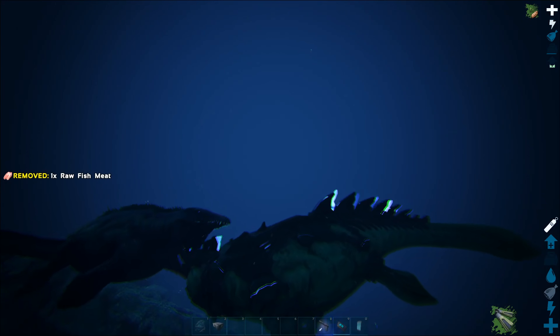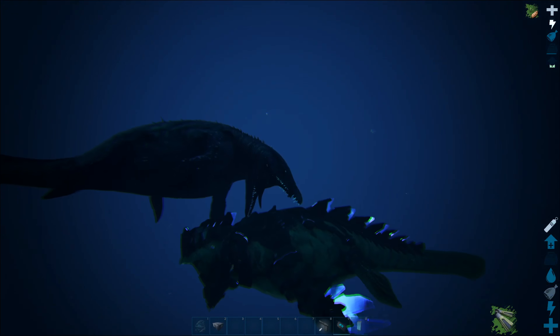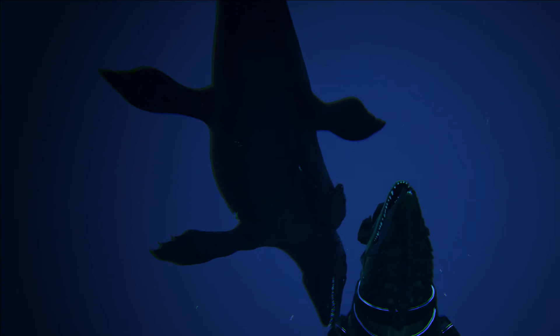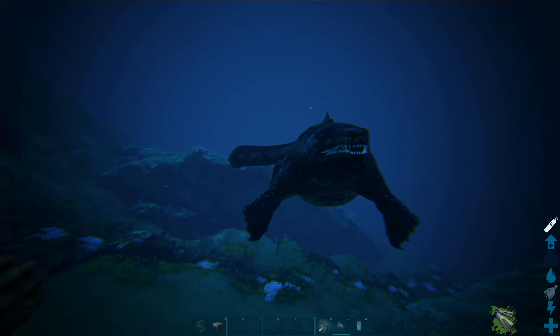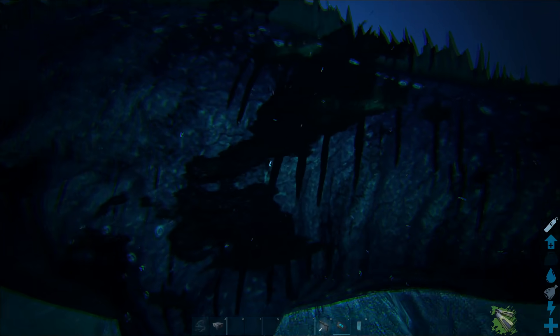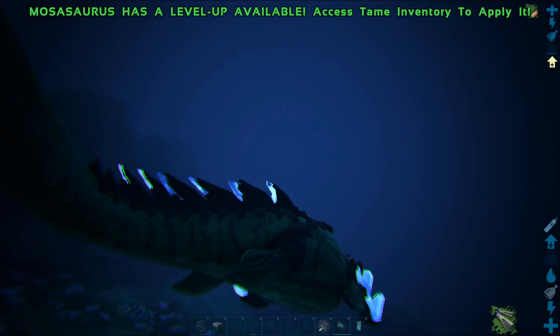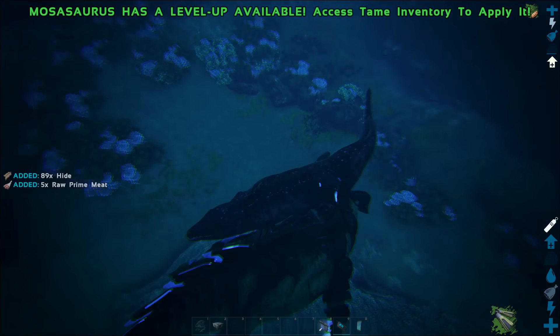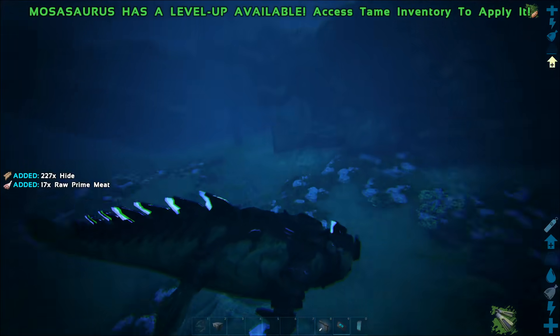Of all the aquatic creatures you can tame, the mosasaurus has the highest damage, highest health, highest weight capacity, and highest movement speed. Mosasaurus drop firework flare gun skins on death. Mosasaurus can also gather prime meat, raw meat, and hide at a much better efficiency than metal tools.